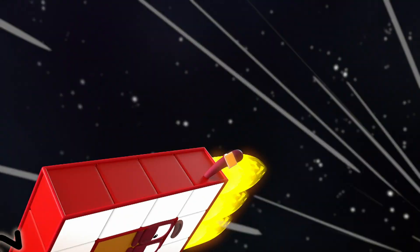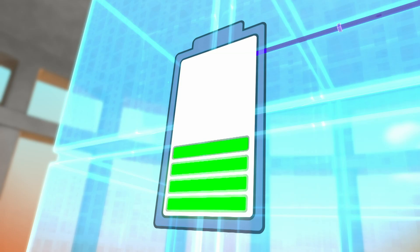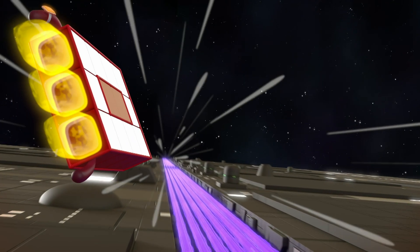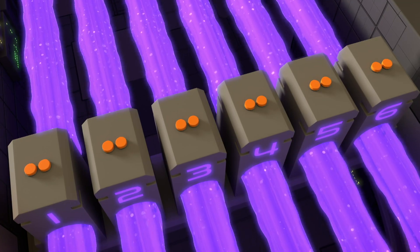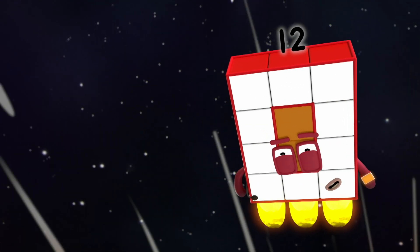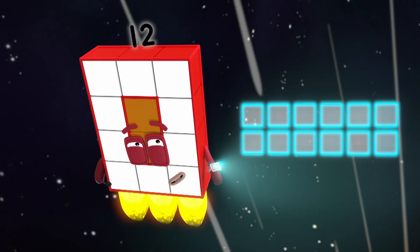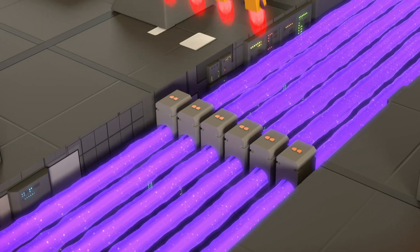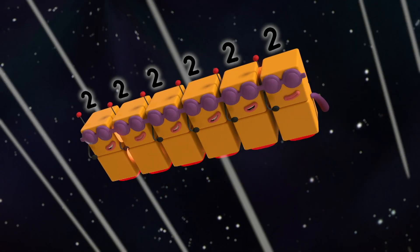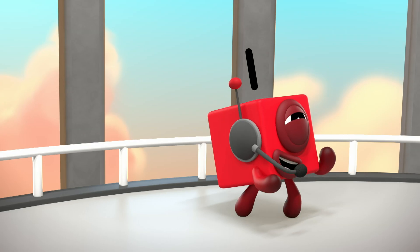I'm going in. Hold on tight. You need to turn off the force field before you can get to the battery. Can you see a line of towers ahead? Yes, six of them. Each has two buttons on top. You need to press all the buttons together. Six towers, two buttons each. Array display. This calls for switch. Six twos. Yes! You've done it, Twelve! Now head for that battery. There's no time to lose. I'm on it. Switch!